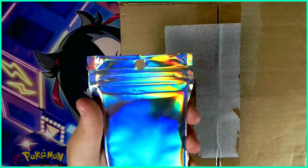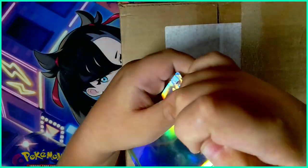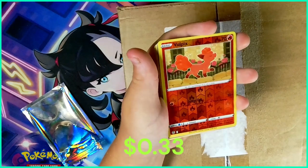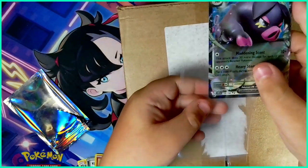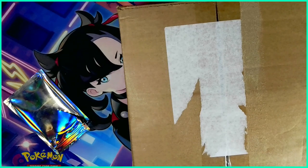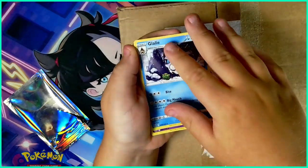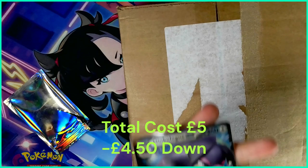The £5 mystery pack looks really shiny and looks nice. Hopefully I have something good in it. So we have an Electric Generator. An Oinkligon EX — that's our first hit. Now we have Vulpix, Zangoose, Croagunk, Hawlucha, Rinnequim, Clamp, Galali, Meowstic, and Anorath. So we got one hit for the £5 mystery pack.